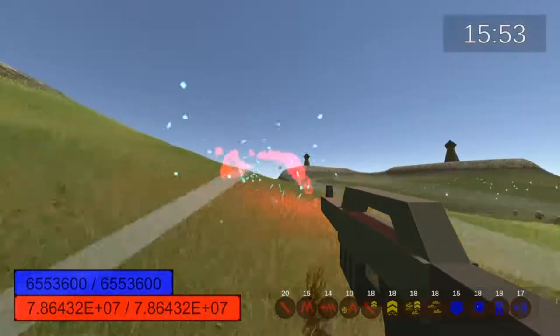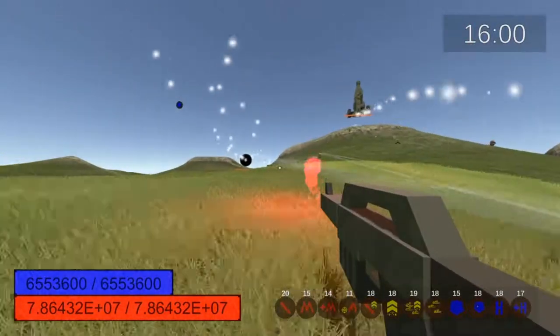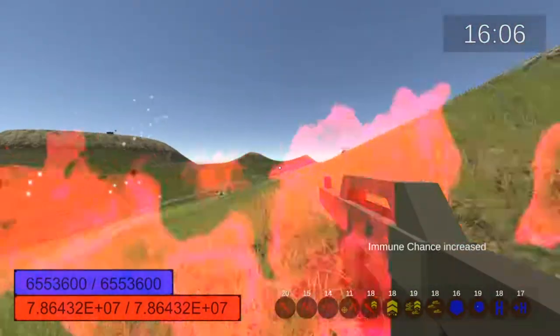So we have a 70% chance of taking basically no damage. The H represents max health, which doubles every time. Then health regeneration, which I think also doubles every time. And yeah, that's all of our abilities.